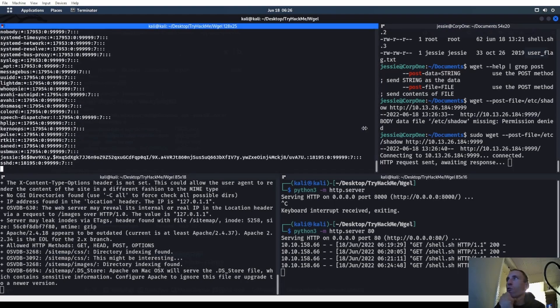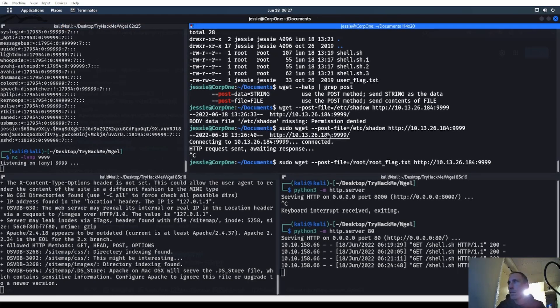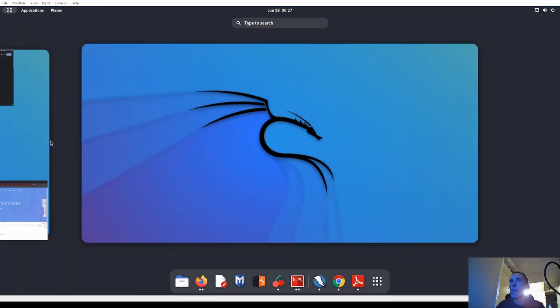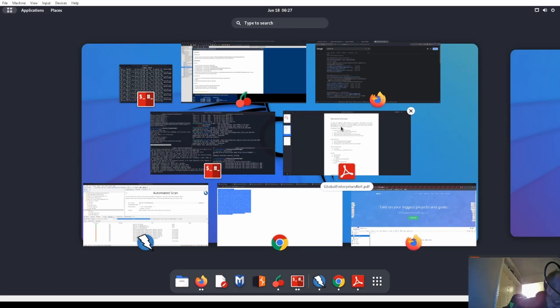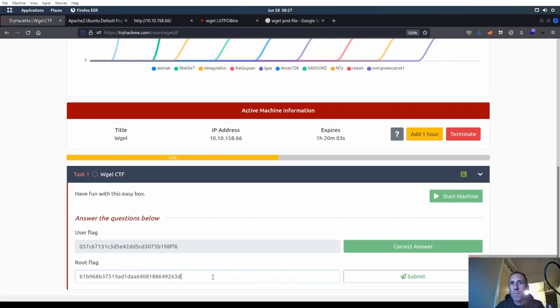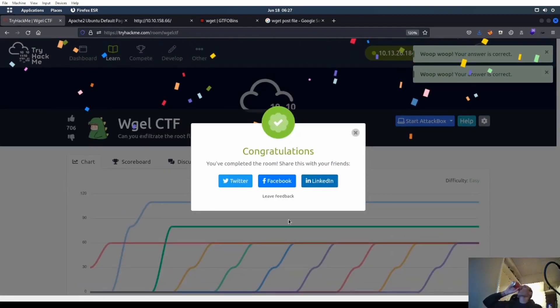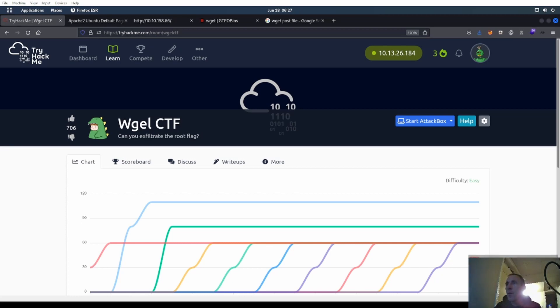Who needs GTFOBins? I do - 100%. Don't need to go to that site. We determined the URL's file path - that's what I did. Let's throw it into wget and there we go! I think it took us longer to find that dot SSH - that took forever. There's one flag down!